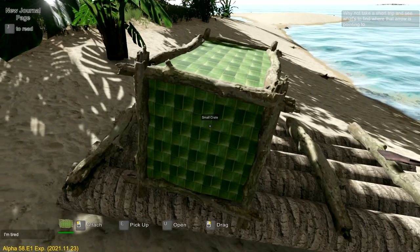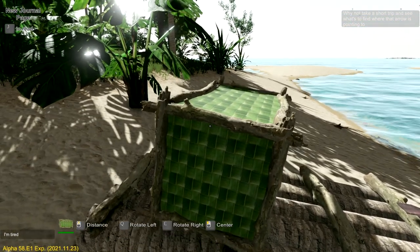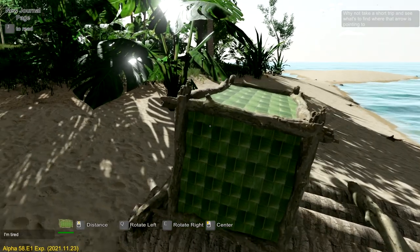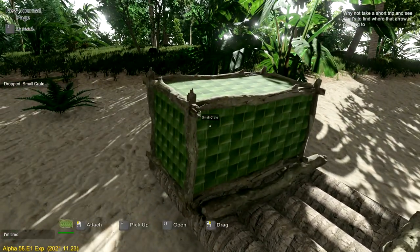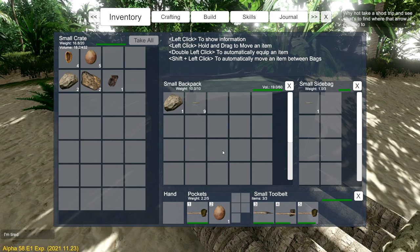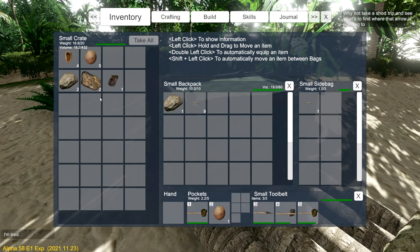It looks like I need to tie this up with rope, so let's give it a little check here. I think I need to move this into a better position. Let's see if we can pick this baby up and rotate it properly. This is going to be a temporary raft - we're going to give ourselves a better one obviously. I was looking inside this and it's already full - look at the weight, these sticks are weighing a lot, that's the reason why it's not going in.